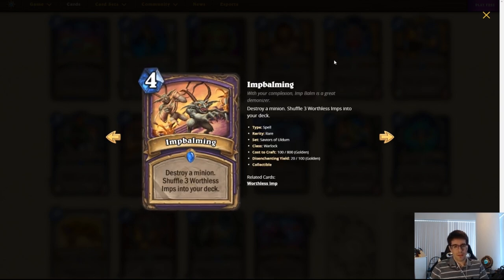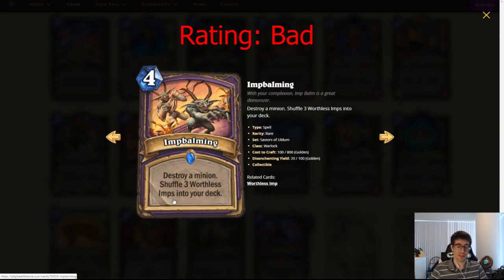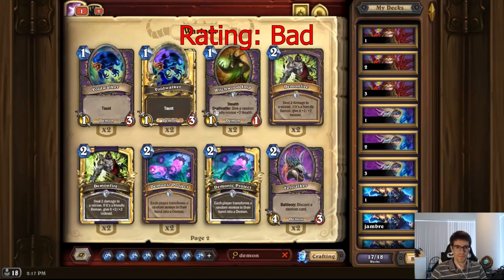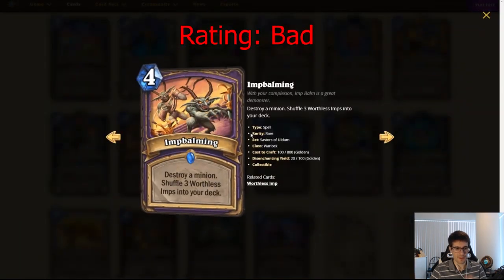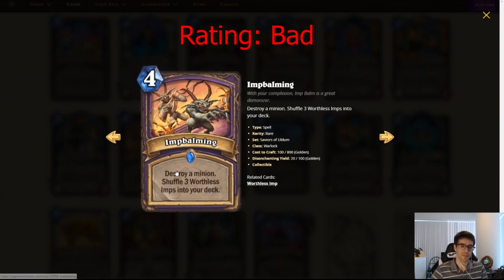Imp Bombing. Four mana Warlock spell. Destroy a minion, shuffle three worthless Imps into your deck. This adds more cards to your deck so you can draw more cards with the Warlock Quest. But otherwise it doesn't seem very good. You can draw the worthless Imps with Sense Demons, but they're just one mana 1/1 demons and there's not that much demon synergy going on — you have Inferno, Demon Fire, Void Analyst. It just feels too wonky. I don't think this card will see play unless there's some interesting interaction from new cards we haven't noticed yet.